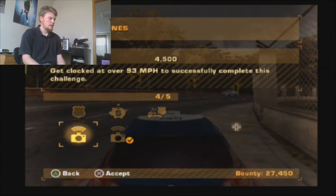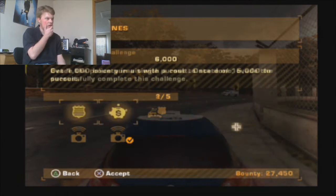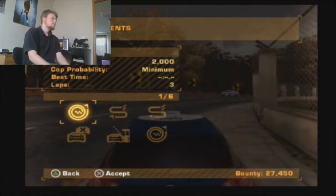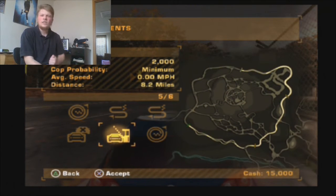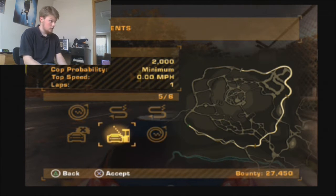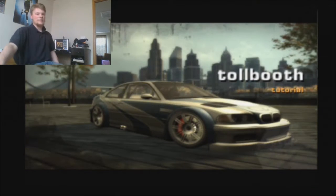We gotta do some milestones here — lots of milestones actually. 1,000 bounty, evade the police, and three infractions. I can definitely do all of those. Toll booth races — oh my god, these are the best! Let the cutscene explain it while I grab a drink.